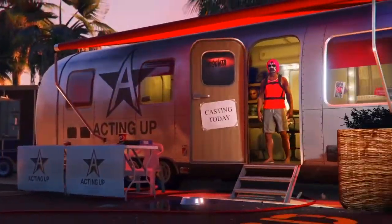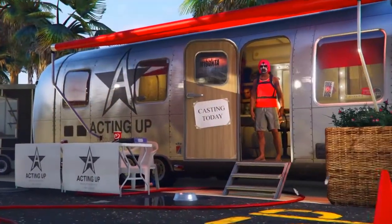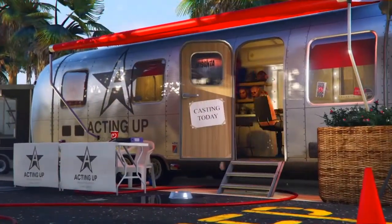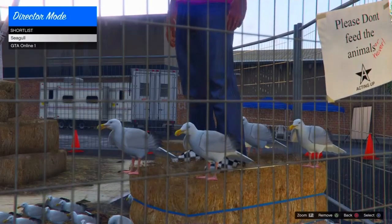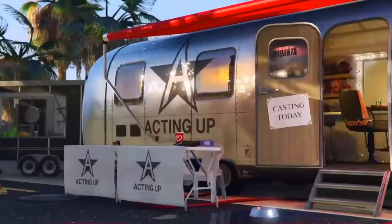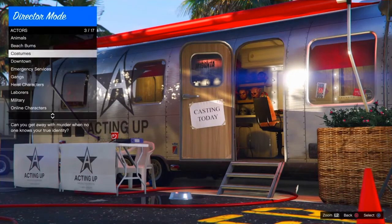Use seagulls or a crow or something like that so you can do the glitch. Otherwise you won't get any of these outfits. As you can see, I've been duplicating them for quite a while and they've been falling on the floor. Keep duplicating until your character spawns on the hay bales. Then remove the seagulls from your shortlisted avatars.